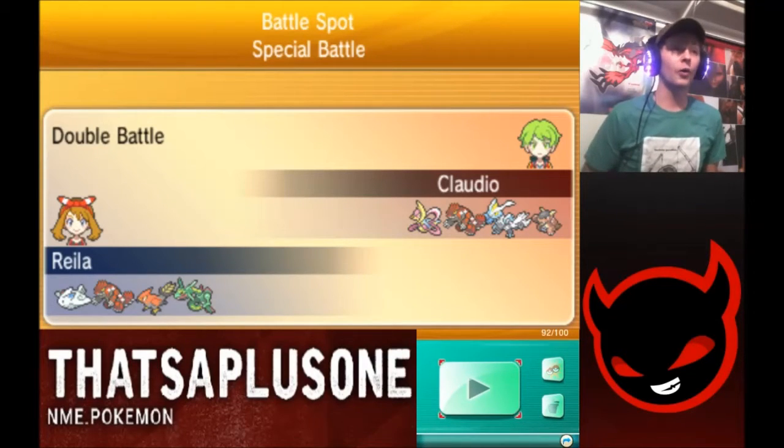We're going to be using Waltogekiss, Primal Groudon of our own, a Banded Talonflame, and a Mega Rayquaza. The point of my team is to potentially get up a tailwind, pop those follow me's for days, and just slam on fast, hard hitting moves.